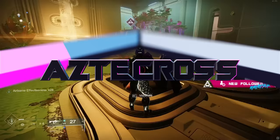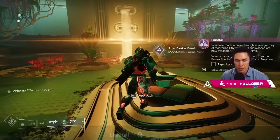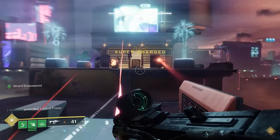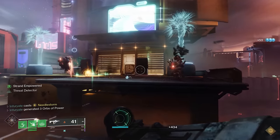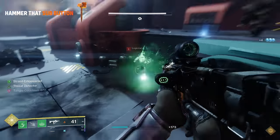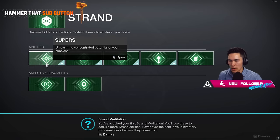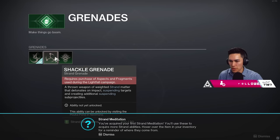One of the most common questions we got in the stream, Cross, is when do we actually unlock Strand? Well, that doesn't actually happen until after you complete the campaign. You do get to play with Strand in the campaign, but it's just moments of empowerment — you have Strand for a second and then it goes away. You don't actually get to keep it slotted as a subclass and use it. Today, we want to talk about how to actually update your entire Strand subclass.